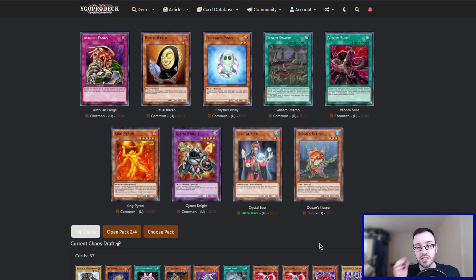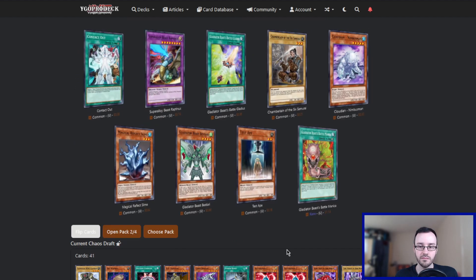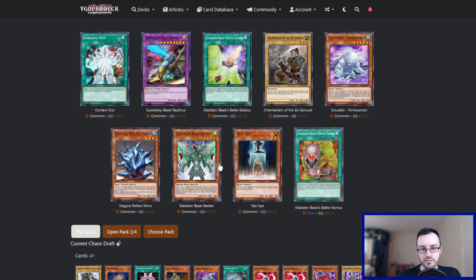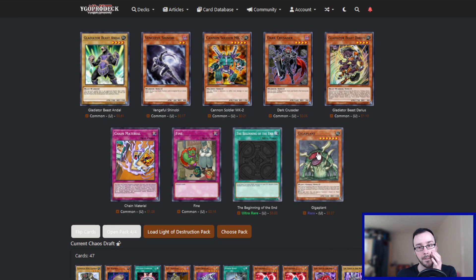Pack number two — Crystal Seer is a very good card. Ocean Keeper does something with piercing, but we don't care about it. So it's Crystal Seer. Pack number two — Battle Manica of our own, and there's also a Bestiari. We already have one Battle Manica and two Bestiari, so we'll take another Battle Manica since it's the rare. Pack number three — Cell Explosion Virus. This is a really, really good card. It's like a Mirror Force for Aliens, so really really good. Pack number four — Gigaplant is really good. Beginning of the End: banish five Dark monsters from your graveyard, draw three cards — again, really good, but I think Gigaplant was too good to pass up. We need the Gigaplant — that's just such a good card generically.